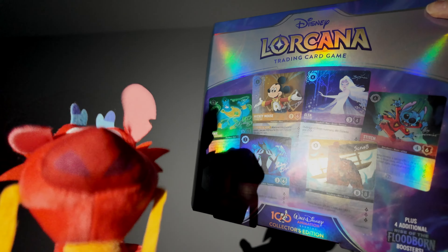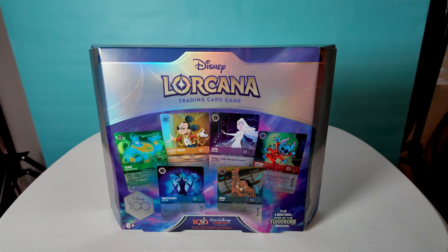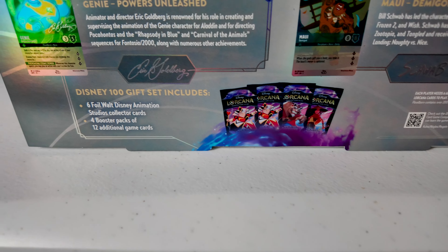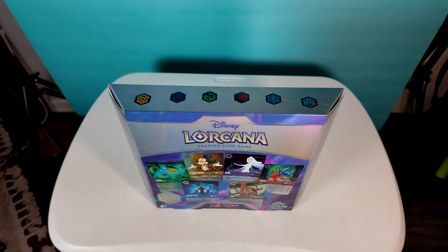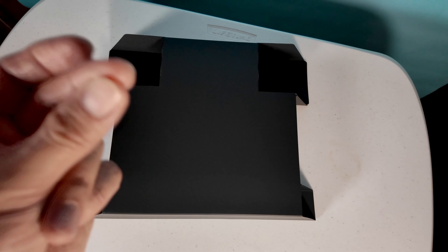Collector's edition. Let's open this up, shall we? Disney 100 Collector's Edition coming with six alternative art cards from the first chapter and four booster packs from the second chapter, Rise of the Floodborne. Let's open these shiny things up.